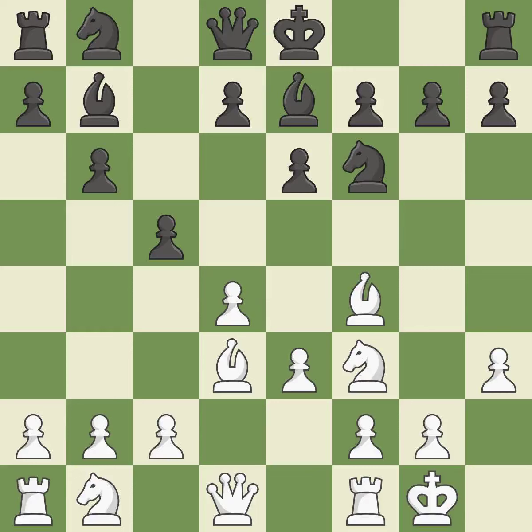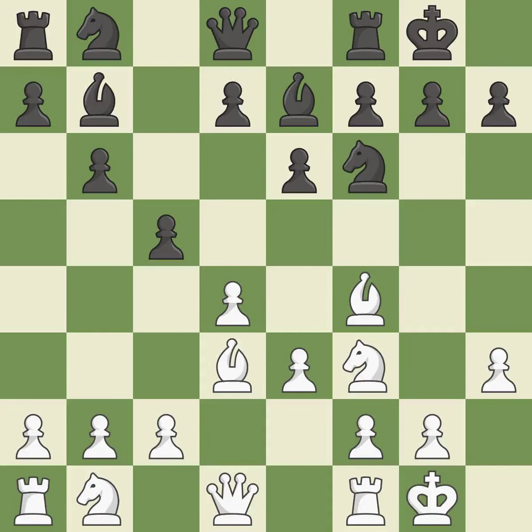What I would have advised is castling, which gets the king to a safer square out of the center of the board while also developing a rook. Castling to the same side of the board as the opponent avoids some of the attacking associated with opposite side castling. This develops a knight from its starting square, activating it. While not a mistake, that is also not the wisest course of action.